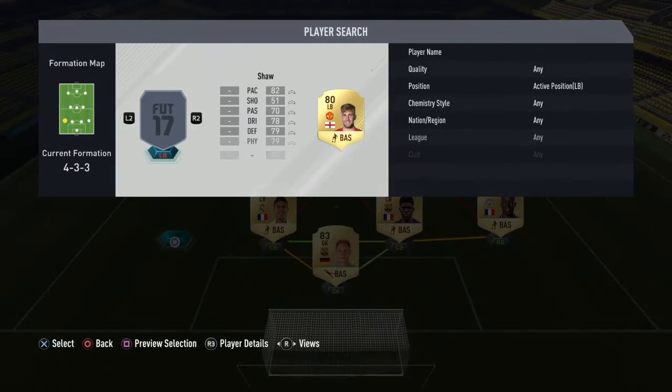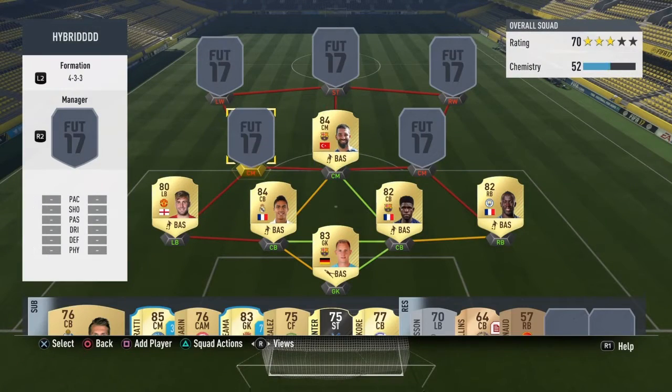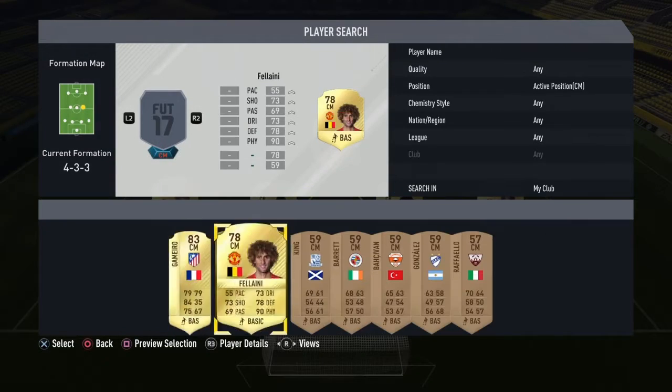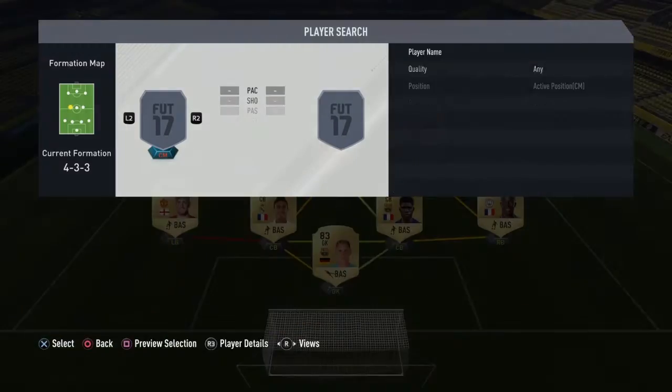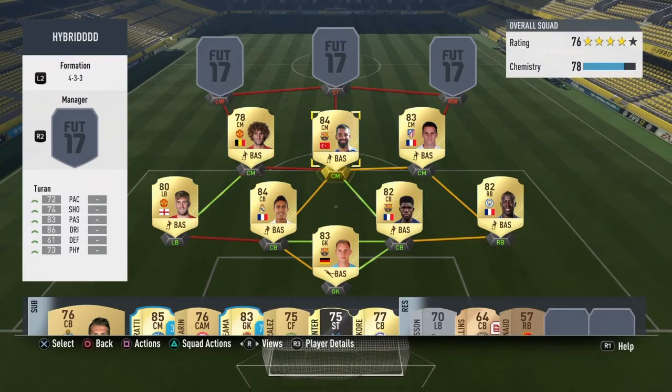This is a great team. As you can see, here we have Shaw, Varane, Umtiti, Sanya and Testegen. Then we've got Odd, Turan there. And then Gamero plays there. And there goes Fellaini. That makes up the midfield and that's where we get the chemistry.